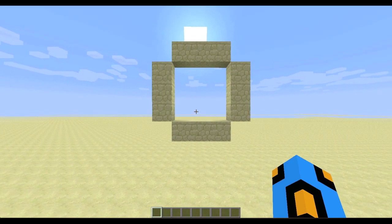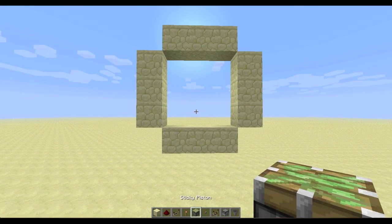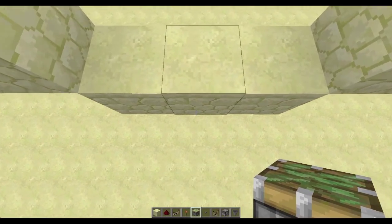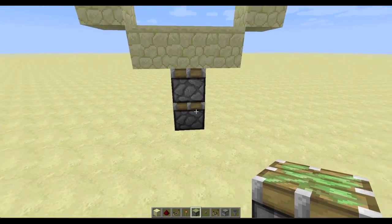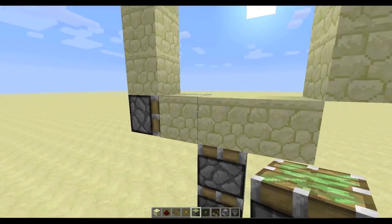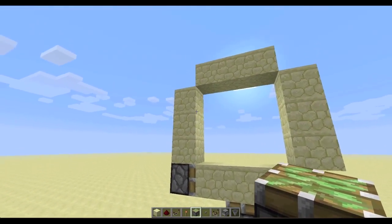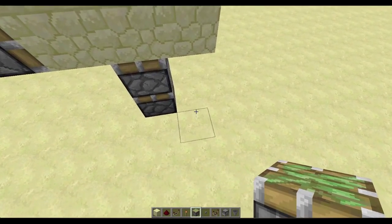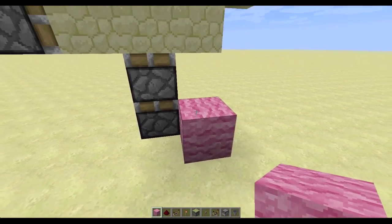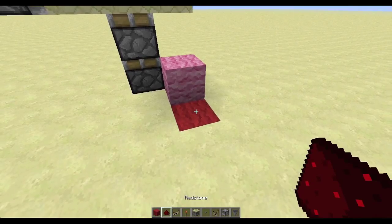First, we're going to decide what we want our 3x3 door frame to be, get our materials, and start placing pistons. Here's our 3x3 doorway. We're going to place a double extender with the first piston on top of the floor, a storage piston on the left side, and then a monostable piston with a pink block placed in front of it.